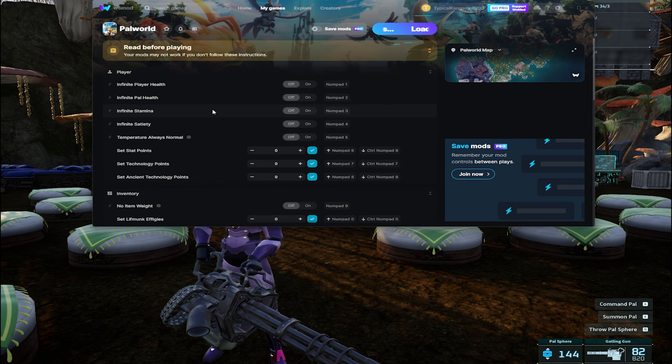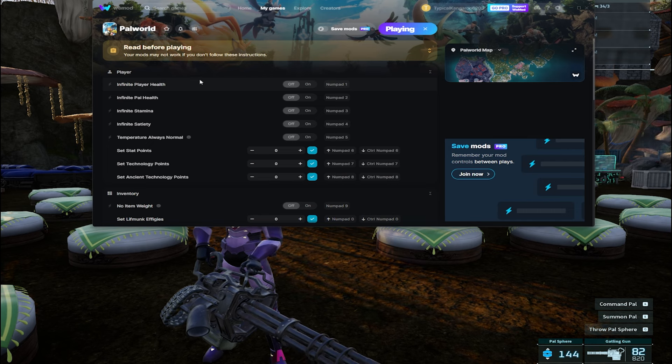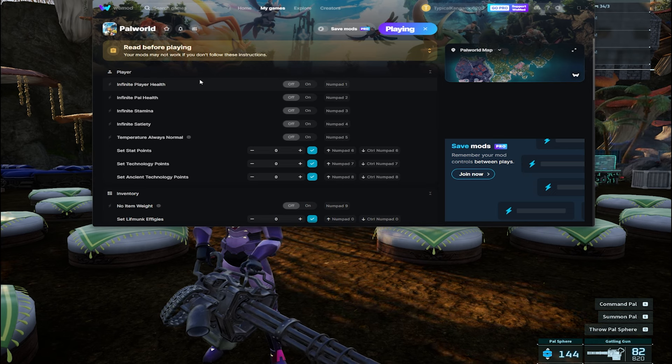Let me reiterate — it only works on single player. This does not work on multiplayer. If you're looking for cheats to raid people's bases and ruin other people's time, this is not that. This is for your own personal projects — if you want to max out a pal or if you want to see what it's like to have infinite dog coins. Personal worlds, not multiplayer.